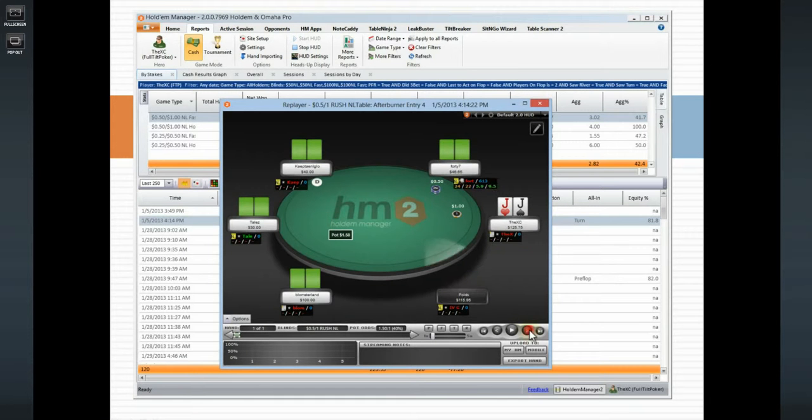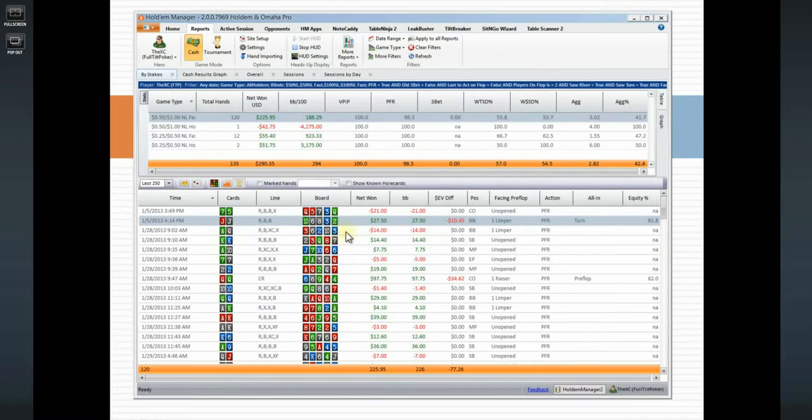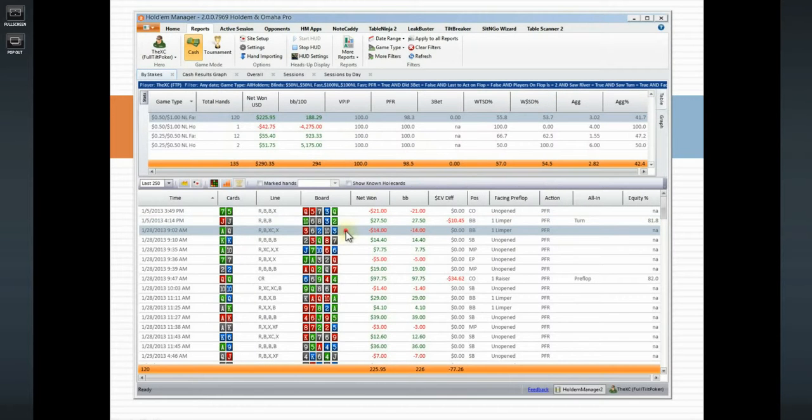Pocket Jacks against a short stack. I raised — it's fairly straightforward. Drivey flop, I bet quite big hoping to get it all in on the flop. He calls, the turn is a blank, and I play this hand very fast against the short stack on a drivey board. He ends up calling with an open-ender and I end up holding. Fairly straightforward — I didn't end up playing the river but that's fine.